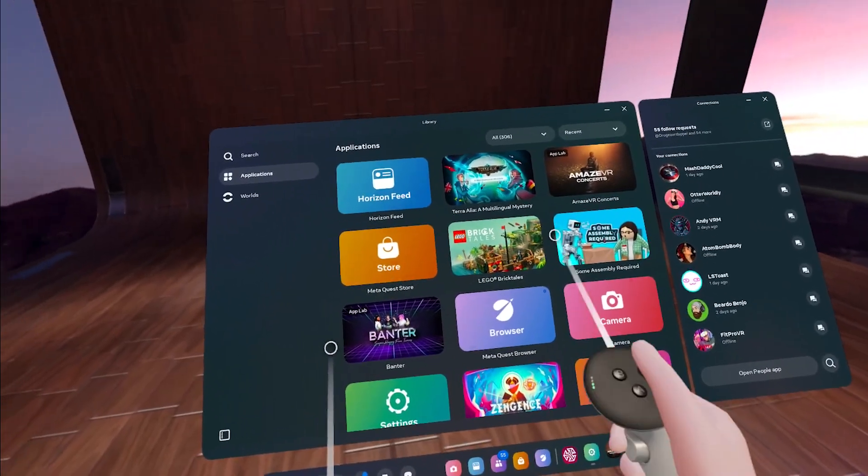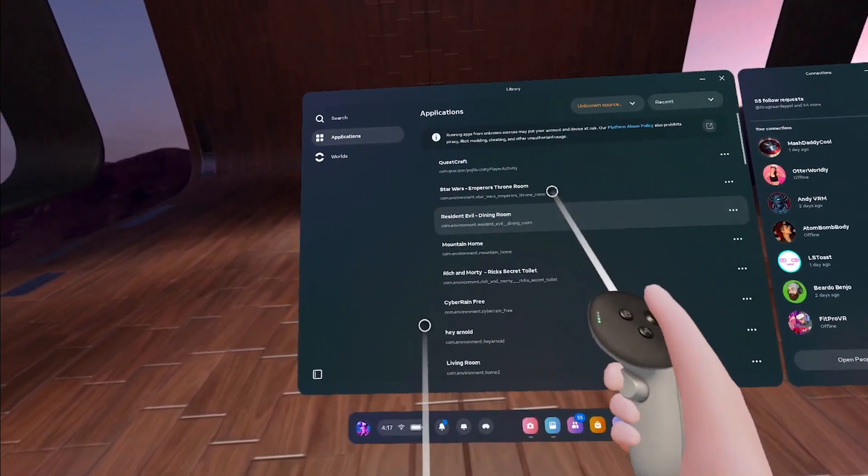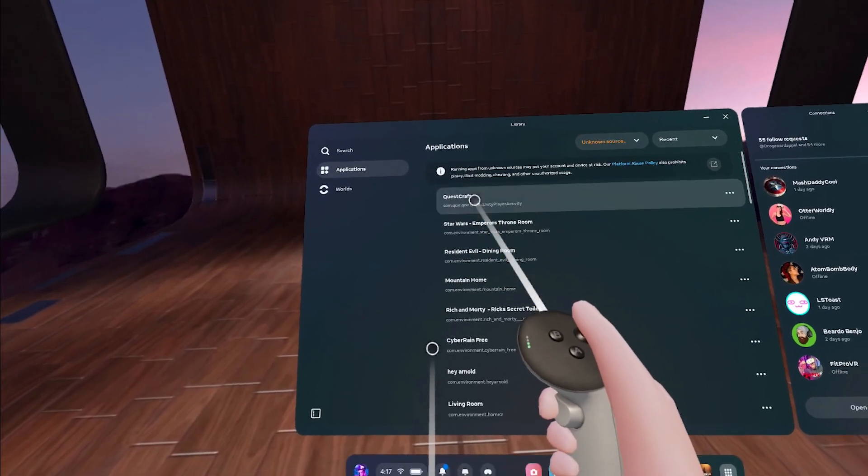Next, if you're not already wearing your headset, pop that on, go to your apps list, and then filter for unknown sources. You should see that Questcraft has appeared in the list, so go ahead and open it up.